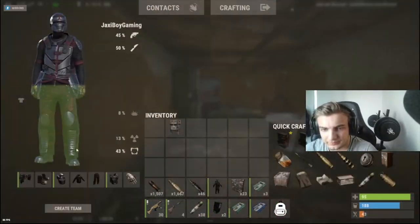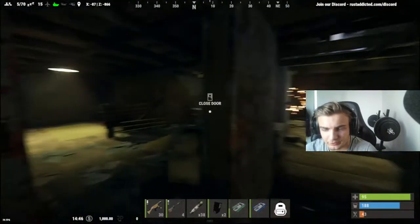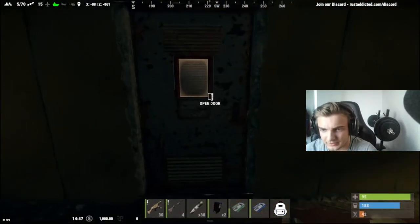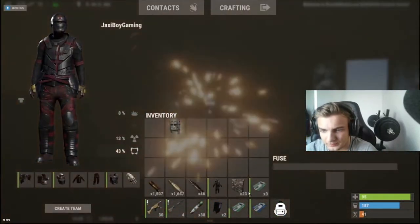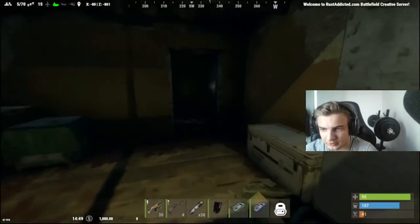You need to go inside from this door and come over here. The recycler is right in here. You go inside and right over here at the wall you put in one fuse and tap on it so it's lighting up green.